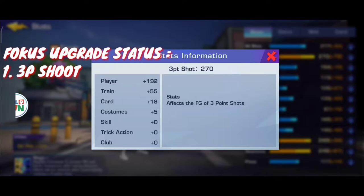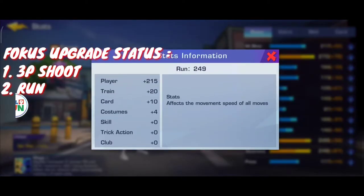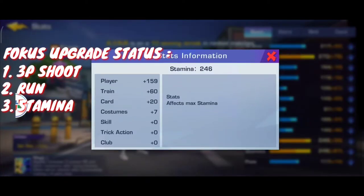Jadi ini berefek kepada 3 point shoot kita. Kemudian kita fokus ke run - run ini berefek kepada kecepatan pergerakan dari semua gerakan, contoh entah itu dribble, run, dash, atau drive. Jadi ini mempengaruhi kecepatan tersebut. Kemudian untuk stamina - stamina ini ngefek kepada stamina, seperti yang kita tahu di bar di bawah karakter kita. Jadi wajib dinaikin karena drive itu perlu stamina.